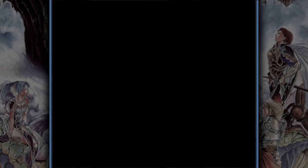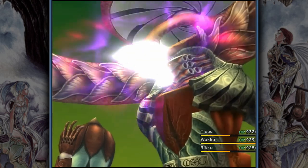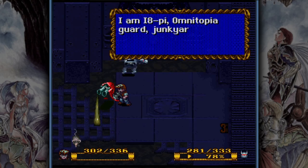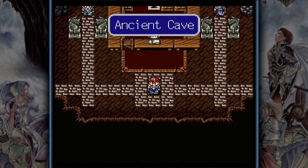One thing that I really like about RPGs is that they often come with various side content. From additional quests to optional dungeons or even secret and challenging superbosses, almost every RPG features something that you can enjoy besides the main storyline. And one of the coolest and hardest side quests is the Ancient Cave in Lufia 2.